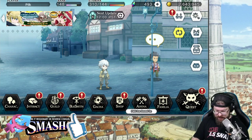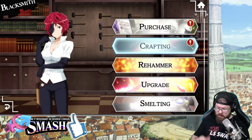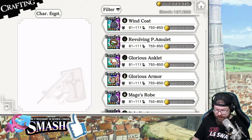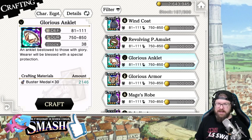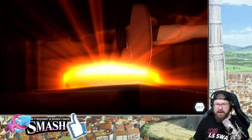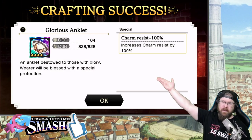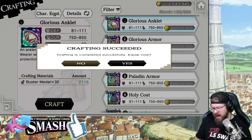So what happens when you craft one of these things? Now that we know how to get it, let's talk about how to craft it. We're going to go into the Blacksmith, go to Crafting, go to Armor, and go to our Glorious Anklet. All you do is hit Craft. Notice I've got 2,100 Buster Metals and I have 38 anklets in total in stock. I'll go ahead and craft one — it costs 100,000 Valas, so you do need some Valas too. Now, if that were to go Rainbow, that would tell me I have top defense stats. This one came out as a Charm Resist anklet, so it's not going to be that terribly useful.